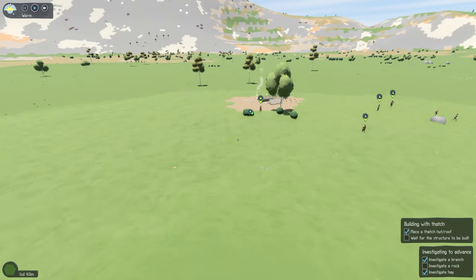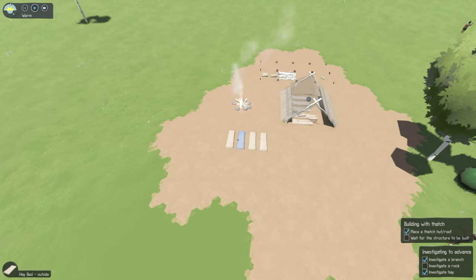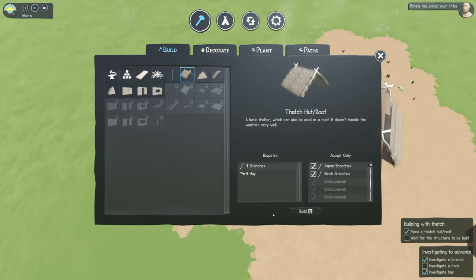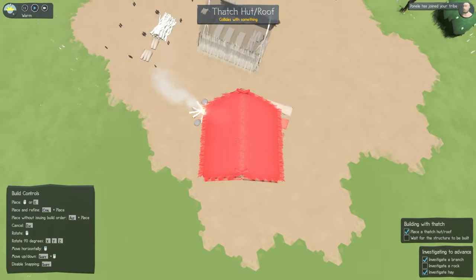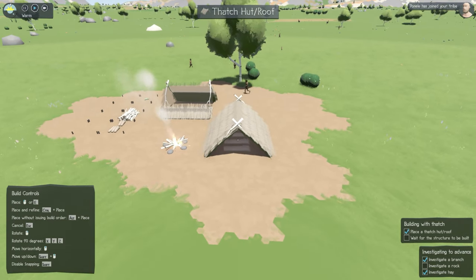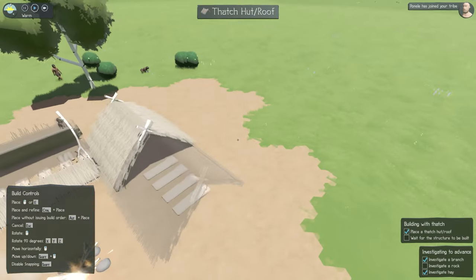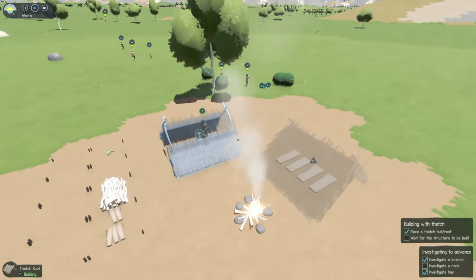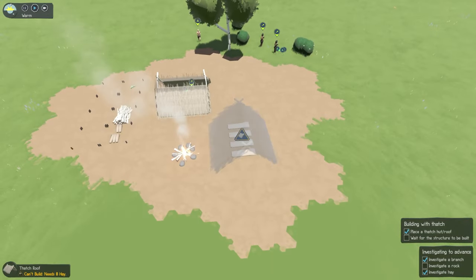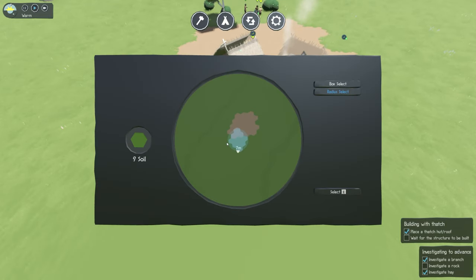I should build another little roof for these new people so we don't have anyone left out in the cold. Let's put that one right next to the fire too. A yellow triangle means we don't have the resources — and it's always grass. Can never have enough grass.